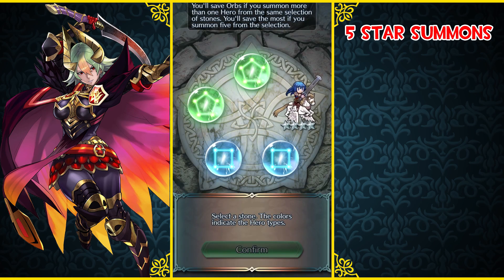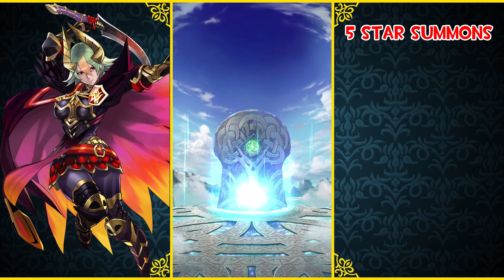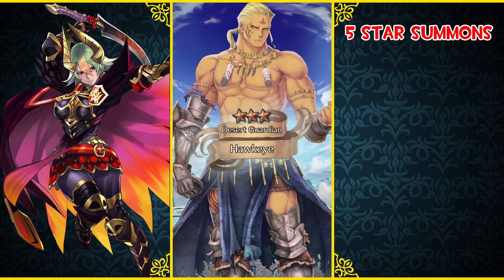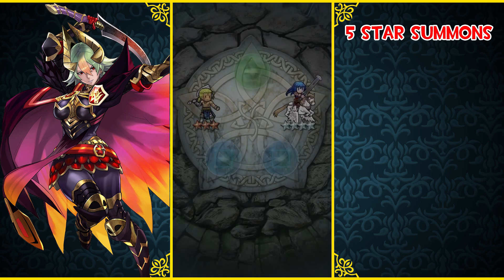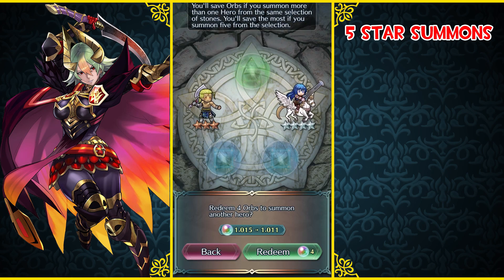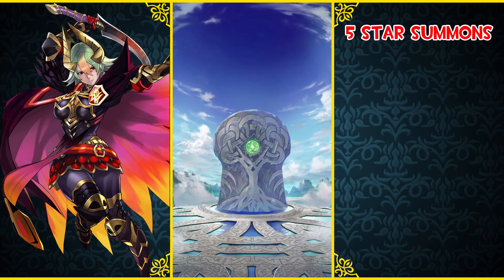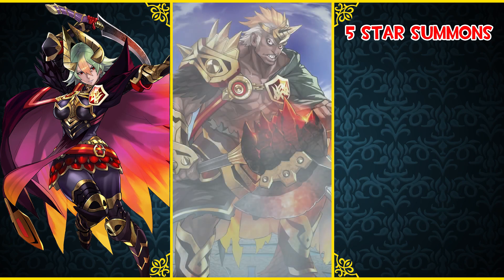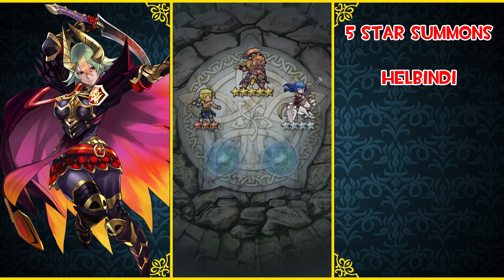We're gonna go ahead and redeem our first four actual orbs. We're gonna summon on these two green stones. For those of you who are kind of new to the channel, I'm saving these orbs just waiting for female Grima to share with actual good units on the colorless pool on the legendary banner, which has not happened yet. We ended up getting a Hawkeye. We're gonna see what's in the other one... oh, and there we go - speaking of which, Helbindi! In our first summoning circle. That's awesome. Eight orbs for Helbindi. Guess you could say, hell yeah, right?